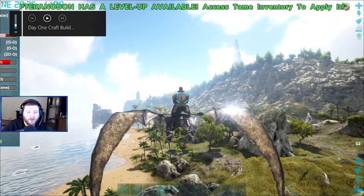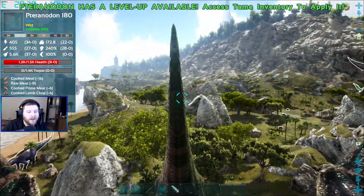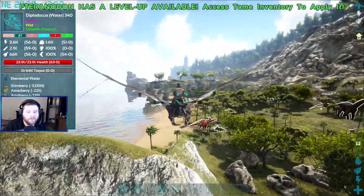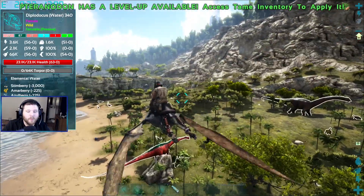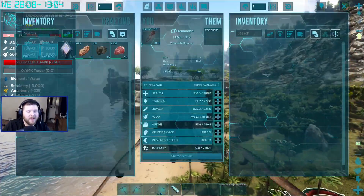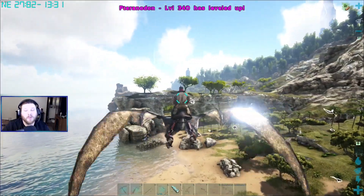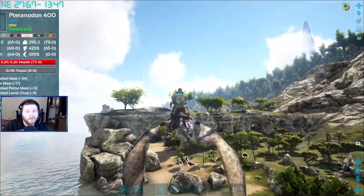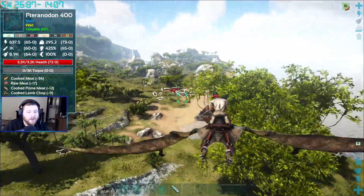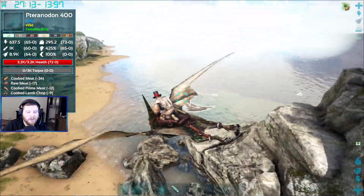Let me turn down the volume a little bit — it's kind of loud. We got a 180 here, don't want a pillgornis. We need to find something good. I haven't done a dino wipe since I've been playing on the server so we might want to do that soon. There's a 400 right there — let's see if this guy lands, we'll knock him out and see if we can get him tamed.